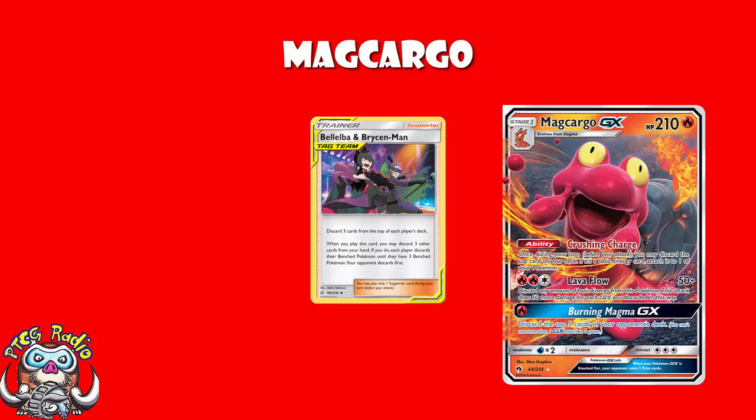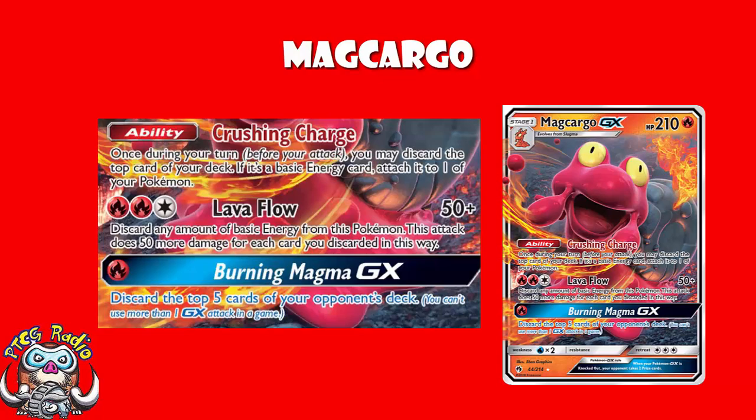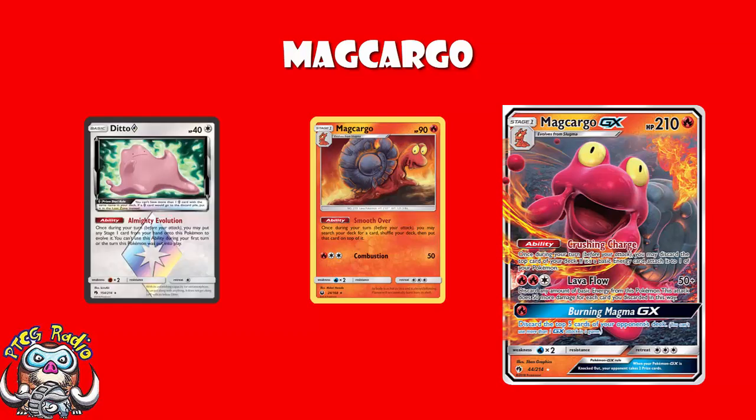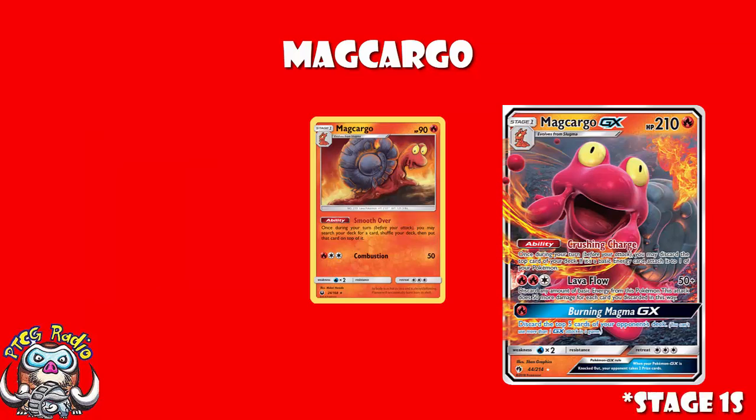So you need to get energy on, you've got a big attack, and you've got an ability that accelerates energy. But we also need the ability of the Magcargo from Celestial Storm — Smooth Over. Once during your turn, before you attack, you may search your deck for any card and put it on top of your deck. Essentially, you use Magcargo from Celestial Storm to guarantee there's a fire energy on top of your deck, and then use Magcargo GX to smash. The problem is, even though you could theoretically play four Magcargo and four Magcargo GX, you can still only play four Slugma. You can add in a Ditto Prism Star, and you absolutely should — and the deck lists, I believe they all do. But you're still kind of running out, and they're all stage twos, and they're kind of tripping over each other, and it gets a little bit awkward.